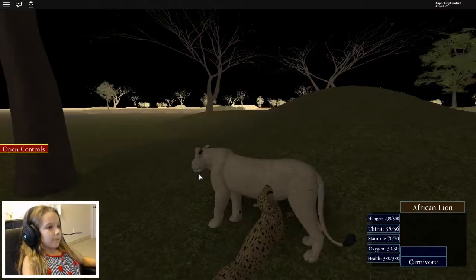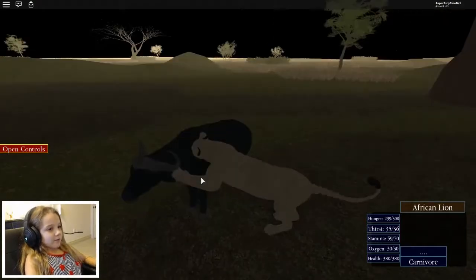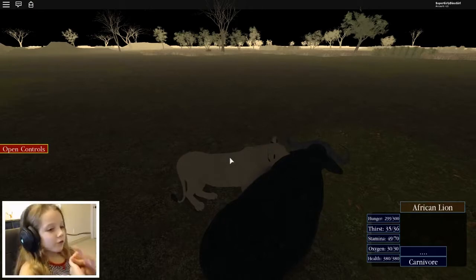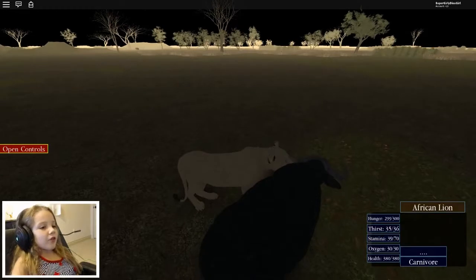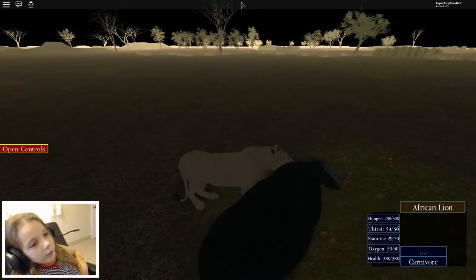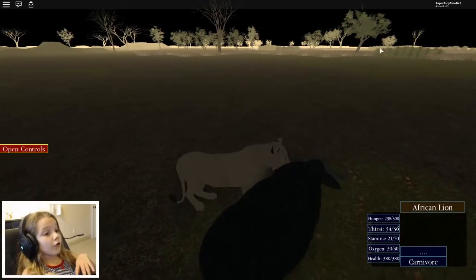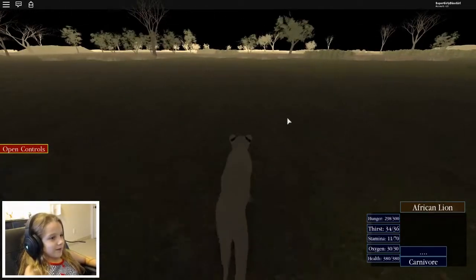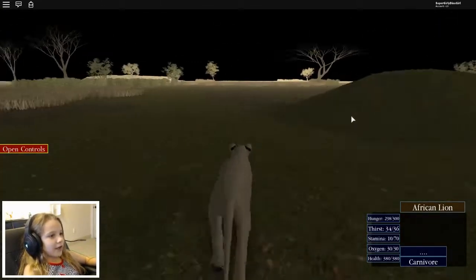Sometimes you have to be in the perfect angle to eat things, and some things are too skinny so you can't eat them. I'm gonna try to kill this buffalo. You can see my health down here. I did 380 damage but these guys have 1300 health, so it's hard. I'm gonna try again - I want to eat you.